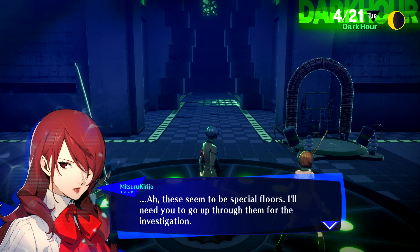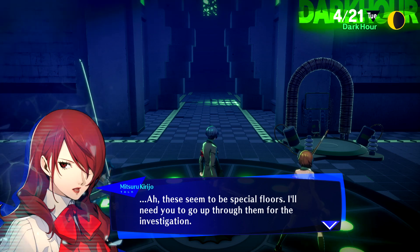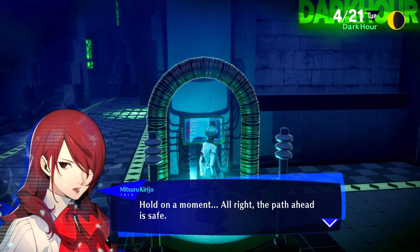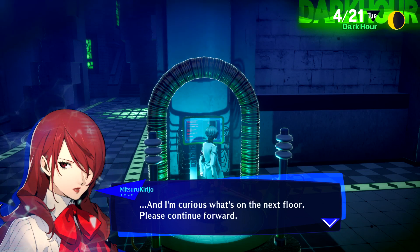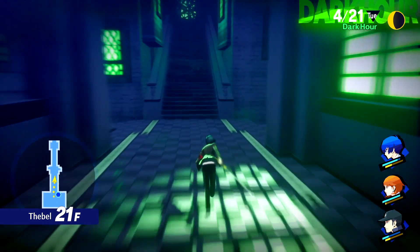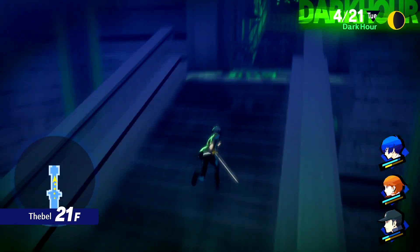These seem to be special floors. I'll need you to go through them for the investigation. Let's activate this teleporter. Hold on a moment — the path ahead is safe. I'm curious what's on the next floor. Please continue forward. Mitsuru isn't going to let us use that one and instead forces us to continue onward.